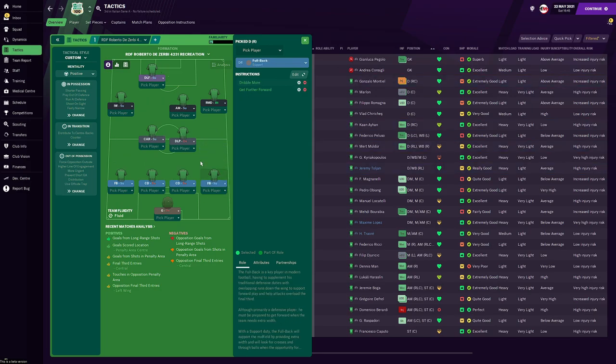Both fullbacks have 'dribble more' and 'get further forward' instructions, but are not told to stay wider or come inside narrowly — giving them flexibility as play progresses. The center backs and goalkeeper have no instructions. In central midfield, the deep-lying playmaker is on defend duty, operating just in front of the defense as an available passing option for the defenders. He has 'close down more' to maintain pressing intensity, which a defensive duty might otherwise reduce.